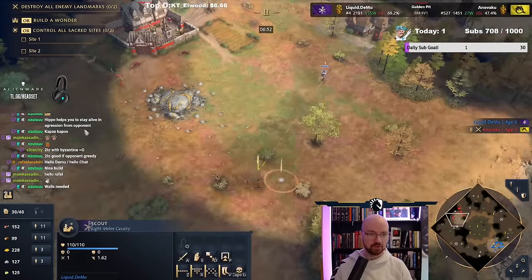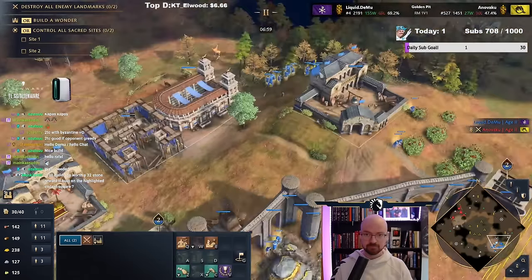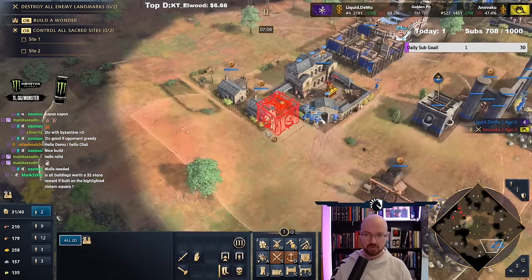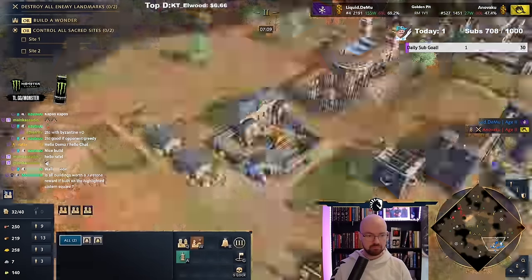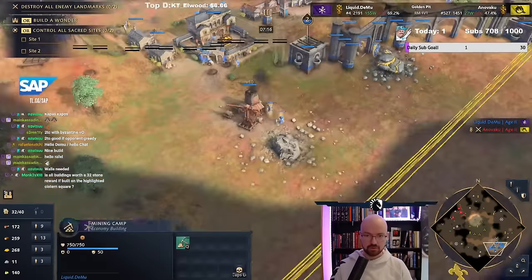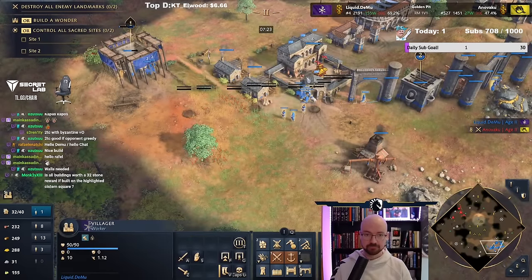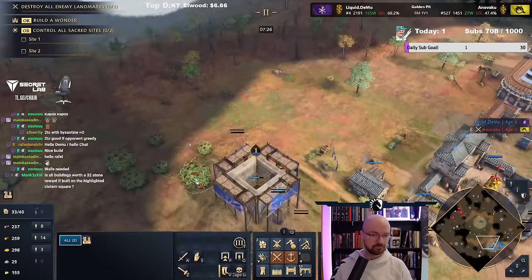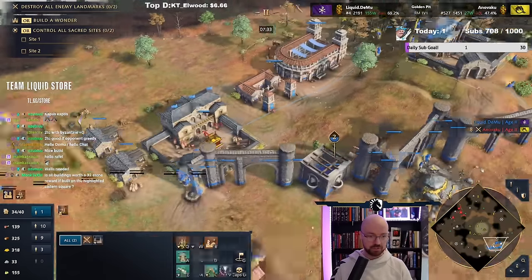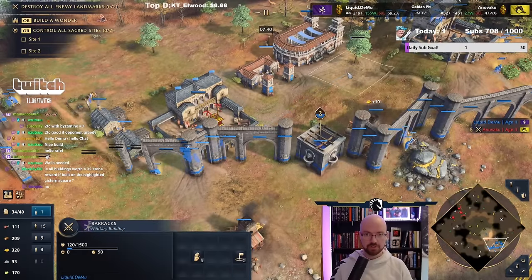Once we hit that stone requirement — and we know where his expansion is here, he's got a spearman. So how close can we make it? Pretty close, actually. Let's plonk it like that first and then move them over there. Lots and lots of wood is what we have. I think we'll actually go up to just a couple of barracks.